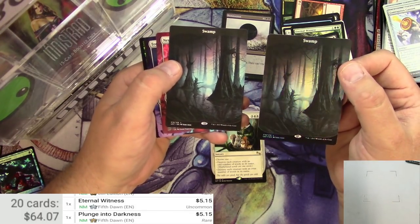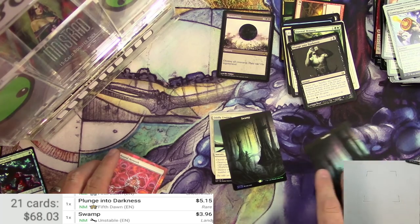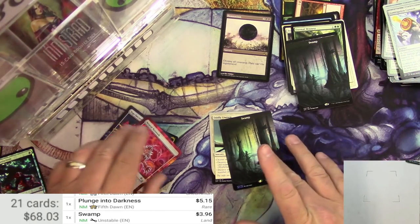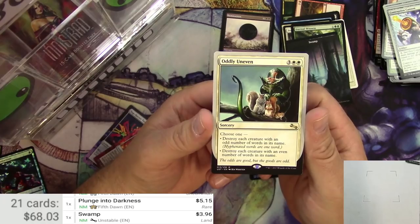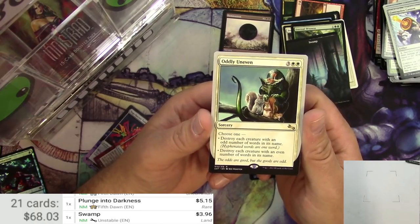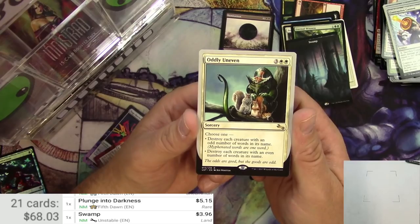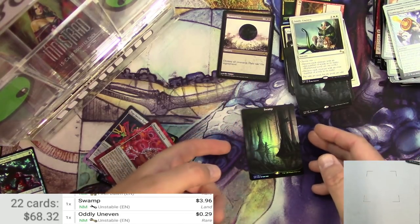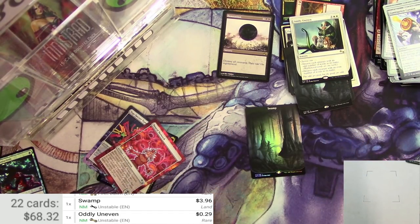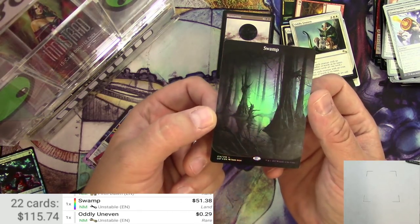Foil Island is the best card in the set, and Foil Swamp is probably not too far behind. Let's take a look — regular Swamp from Unstable is $3.96. Oddly Uneven for five is a sorcery: choose one — destroy each creature with an odd number of words in its name; hyphenated words are one word. Or destroy each creature with an even number of words in its name. That's funny — this one's $0.29. But a Foil Unstable Swamp — oh my gosh, that's the big winner right there. $51 for a Foil Unstable Swamp!